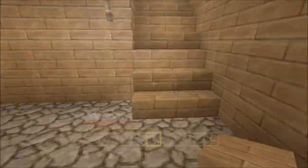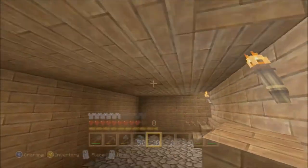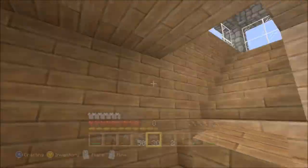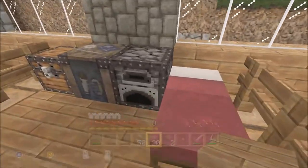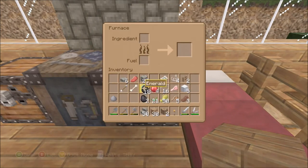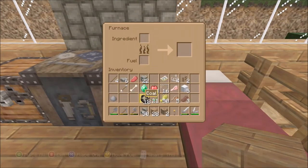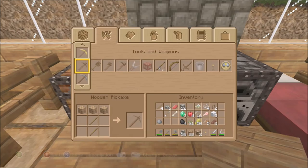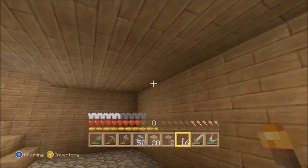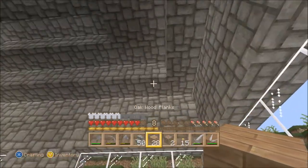I don't know what to do the floor out of though — this has really got me stumped. I think this house is coming along quite nicely, but there's still a distinct lack of lighting. That is a downside — I need to sort out the lighting.